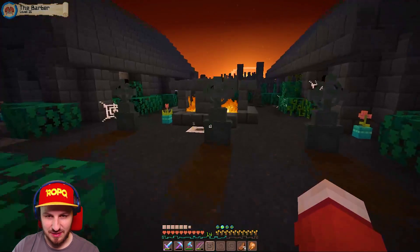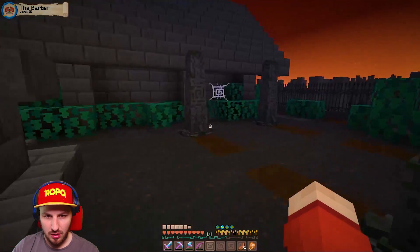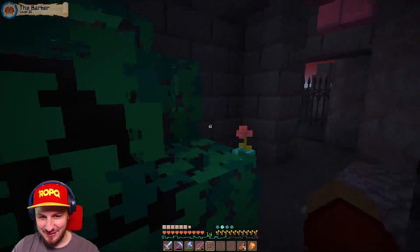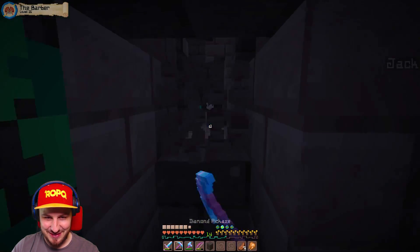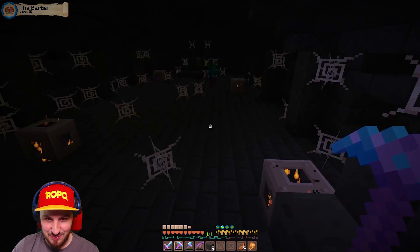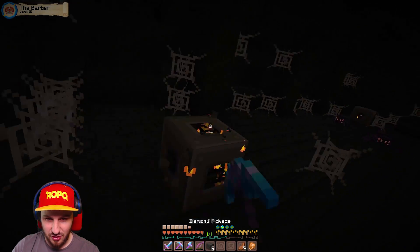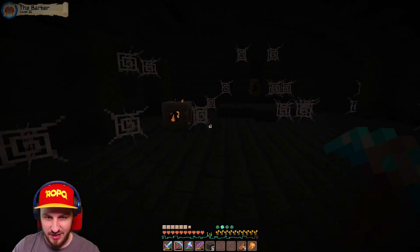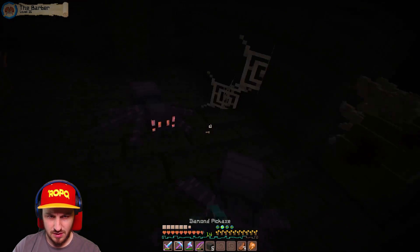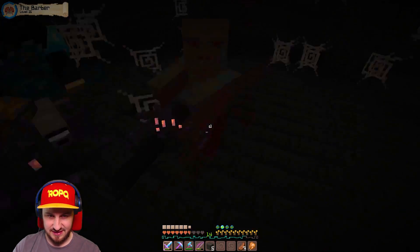It looks like a graveyard - there's a zombie spawner! That's the place, that's where I need to be right now! This is it, this is exactly where I need to be. There are spawners everywhere, this is crazy. Break the spawners! I'm breaking them. I broke one spawner and there are spiders everywhere. I can see the zombie egg - this is epic! I'm stuck in a web, I can't see a thing.